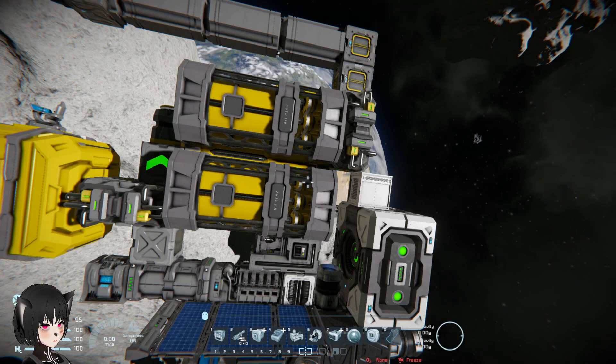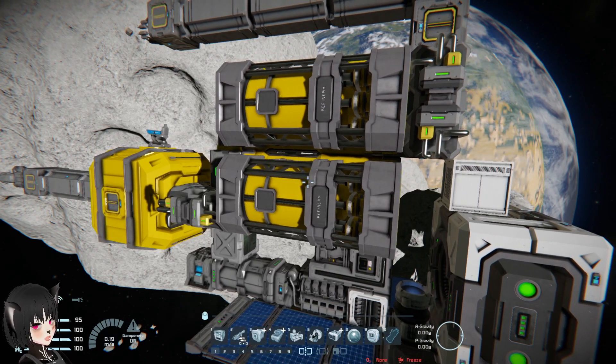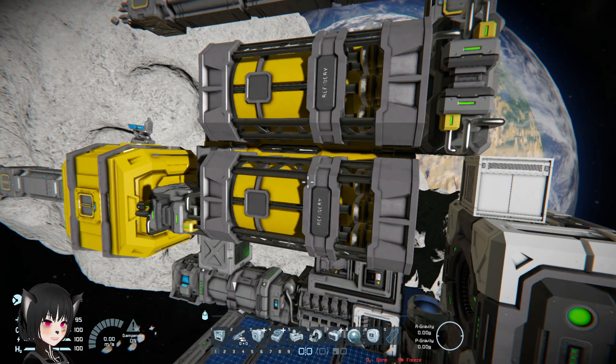Hey guys, you know how when you're processing so much ore it can take hours — literally hours — especially when you play on a server. You might sometimes just log out and let the ore be processed while you're logged out of the game. Well, your ship or your factory can run out of power if you do that. I've logged back into servers just to find out my respawn point is no longer there because of that.